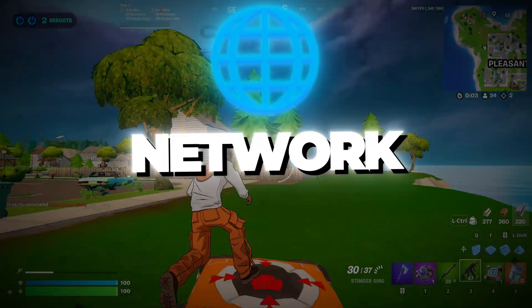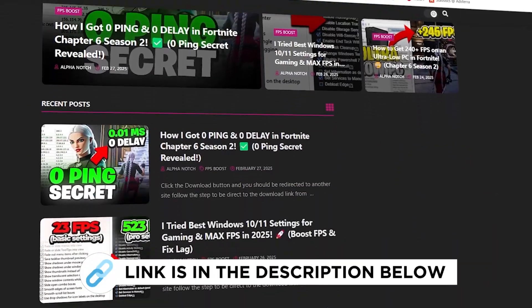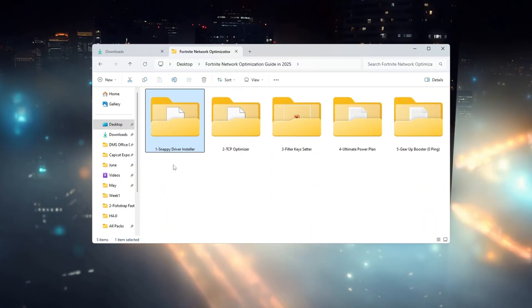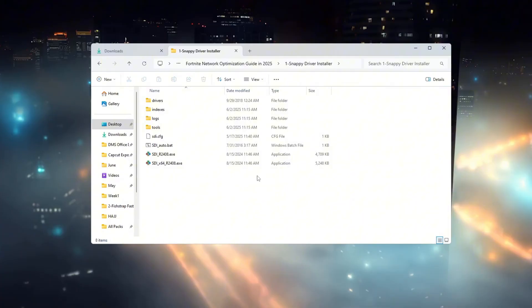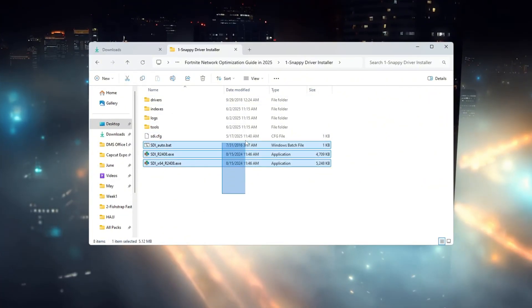Step 2: Update your network drivers using Snappy Driver Installer. In this second step, we will update your network drivers using a special tool called Snappy Driver Installer. This tool helps you get the best and latest drivers for your internet hardware.